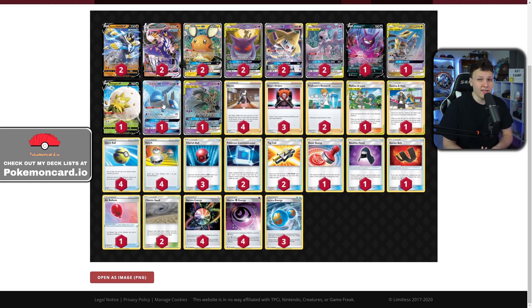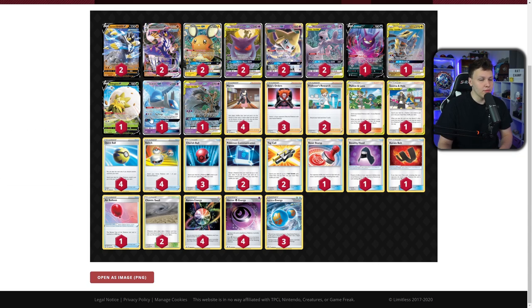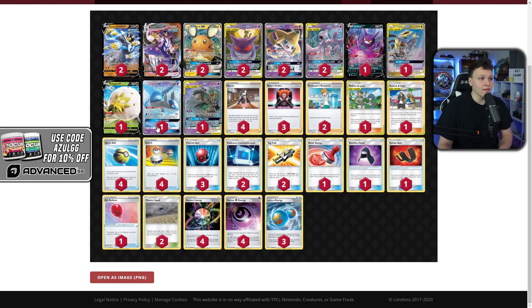Unlike the full psychic Mewtwo deck, you don't have as many attacker options — no Raichu, Vileplume, Incineroar — because you have to make room for Urshifu and its energy. You have Gengar & Mimikyu, Tina Chomp, and Trevenant. I also like that Latios is in here — it's great against Pikarom and extremely good against Lucario & Melmetal, which is the main matchup where you get the most value. However, this deck's Lucario & Melmetal matchup is tougher than the full Mewtwo build.